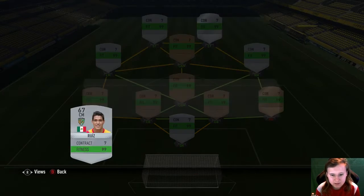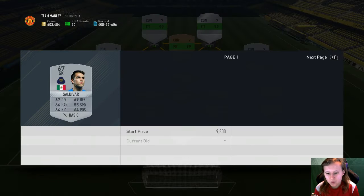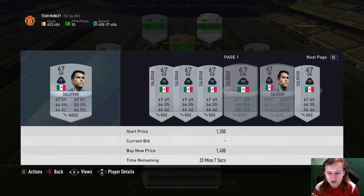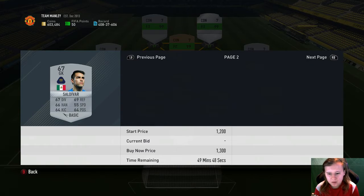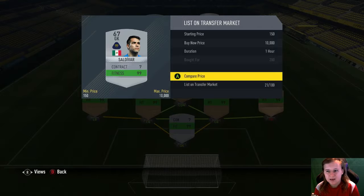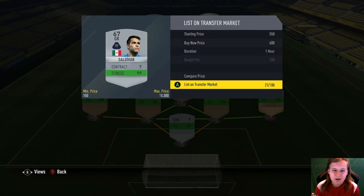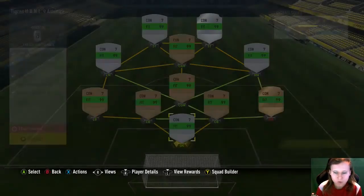So yeah, that matchup is done. I just listed up this guy going for 200 coins — as you can see at the bottom he's going for about 850. So I can earn myself 600 coins on him straight away, and another 400 coins just like that.